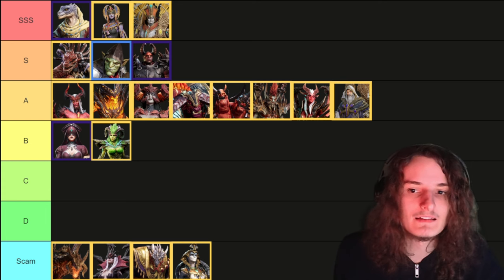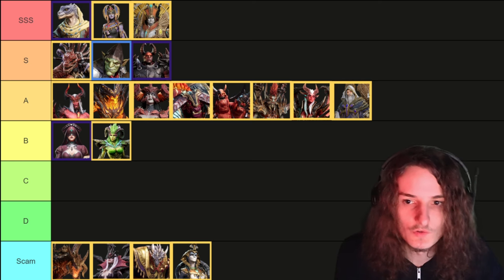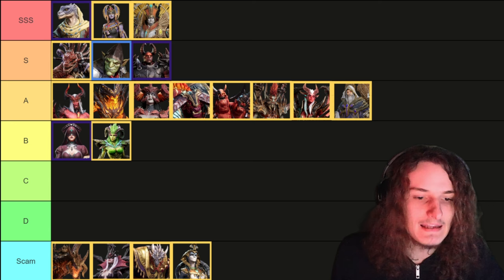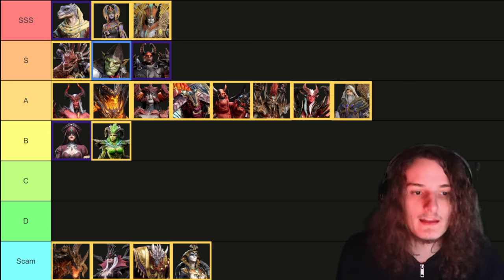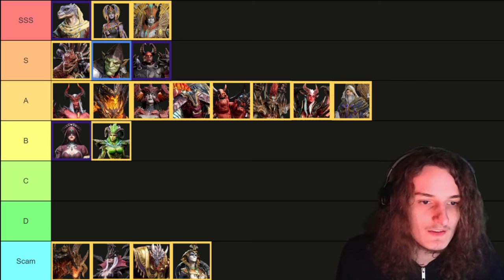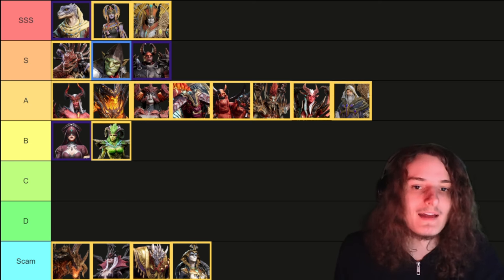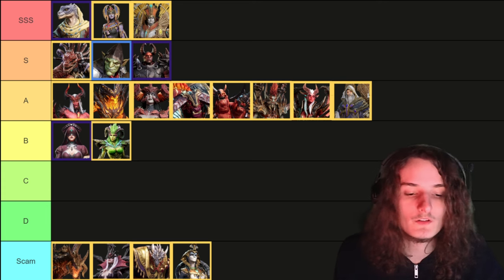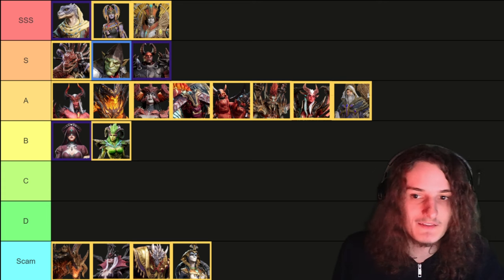The important part about Alistar is that he doesn't heal if he applies Radiant Erosion through his ultimate, so you would need to bring healers. B tier healers — it's not that they're bad, they're just chilling there giving raid regen and keeping your units alive. But normally you don't need healers because through continuous damage your units should be able to keep themselves alive.